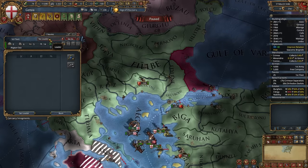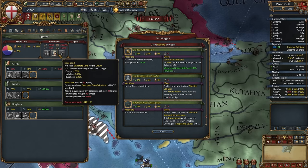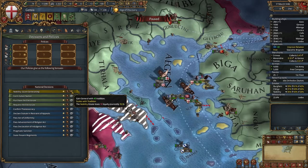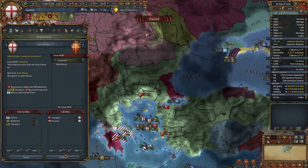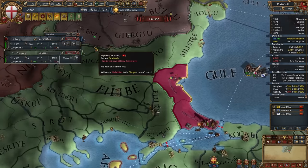Hire an admiral, then make your ruler your general. We need more influence vulnerability — let's summon the tide and grant one more privilege at the cost of autonomy. You might even want to save-scum for a good general. Now let's declare on Byzantium. Yes, it has some allies — it will most likely have them, but they won't be able to reach you.